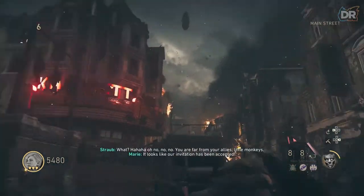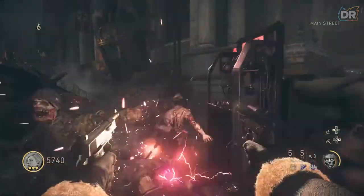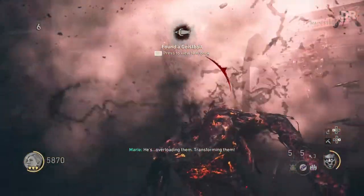Then you need to make your way back to main street and wait for a zeppelin to overcharge a zombie to give you a sizzler. You must melee the zombie next to the armor and then buy armor to get his head.